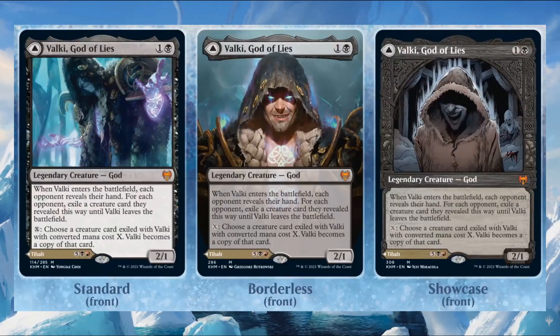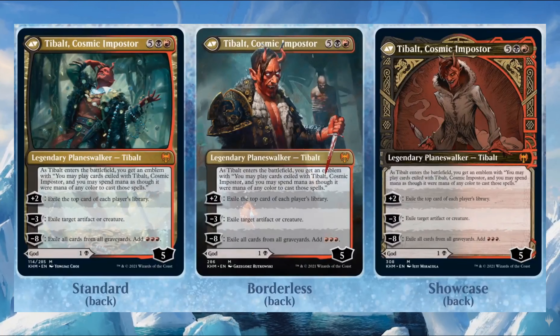Valki, God of Lies costs one and one black — it's a 2/1 legendary creature God. When it enters the battlefield, each opponent reveals their hand; for each opponent, exile a creature card they revealed until Valki leaves the battlefield. You can activate an ability for X to have Valki become a copy of a creature card exiled with it that has converted mana cost X. All gods in Kaldheim are double-faced modal cards, so let's see what Valki transforms into.